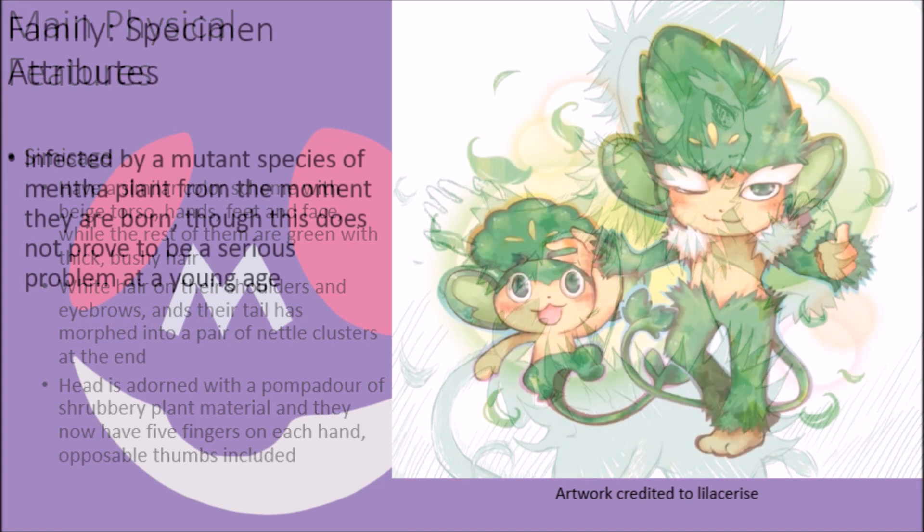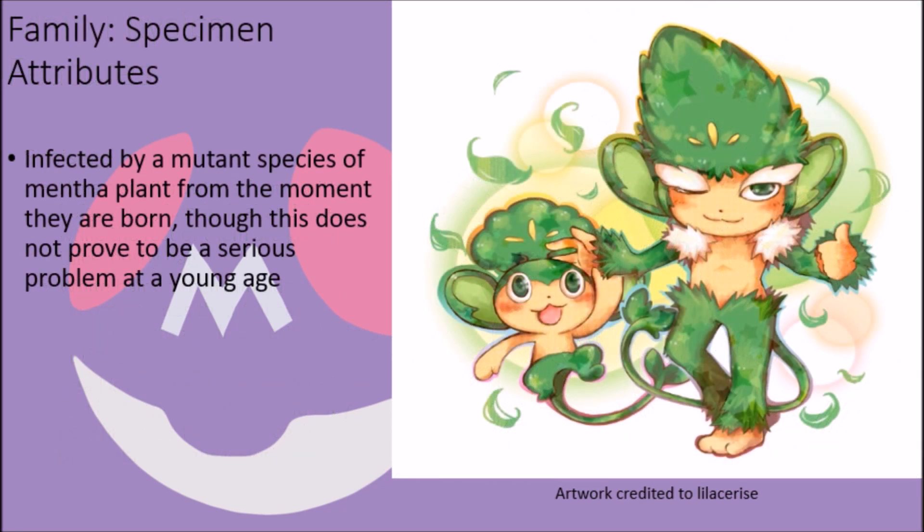The members of the Pansage family are typical monkeys in terms of their general anatomy, but they are distinct from most others in that they have a skewed gender ratio that favors males 8 to 1. More importantly, they are actually the victim of a parasitic variety of mentha that is a permanent part of their form, as a result of the seeds germinating inside their flesh, ensuring that they are made a part of their development from the moment they are born. However, at a young stage of development, it is not entirely clear that their nature is parasitic, as they generally do not do much harm to these creatures, merely infesting their body and causing parts of it to have leaves, most notably their head.